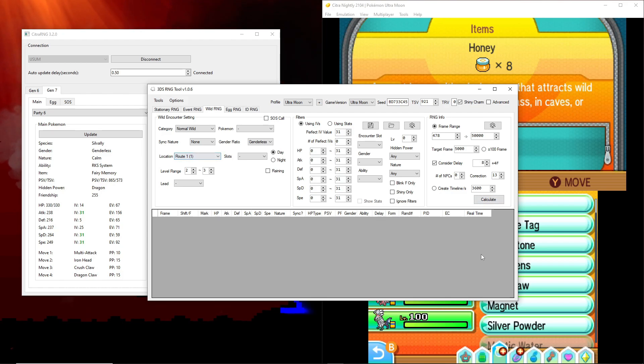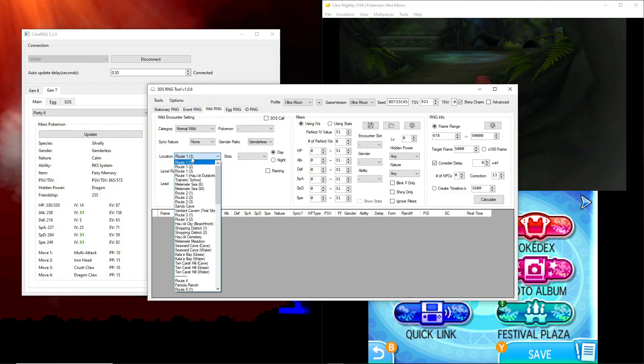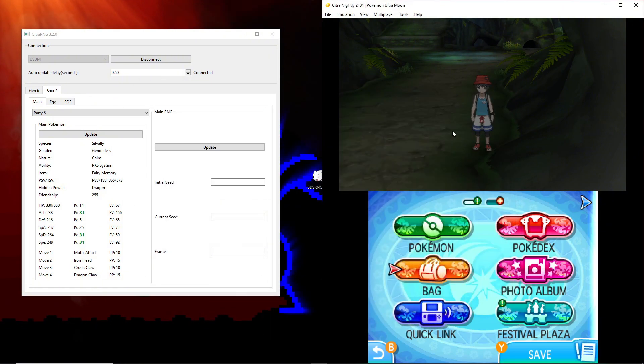We're in Verdant Cavern Trial Site, so we're going to be trying to get a shiny Noibat. In 3DS RNG Tool, select Verdant Cavern Trial Site, set the slot to Noibat, and set the time to Night. I believe no matter the time of day the encounters are the same here, but we'll keep it on Night. Select shiny only.